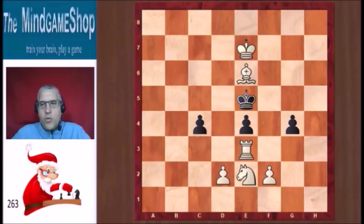If it was black to move, he only has two legal moves in this position. He could play c4 or c3, but then d2-d4 would be checkmate. This pawn cannot take en passant because it is pinned.